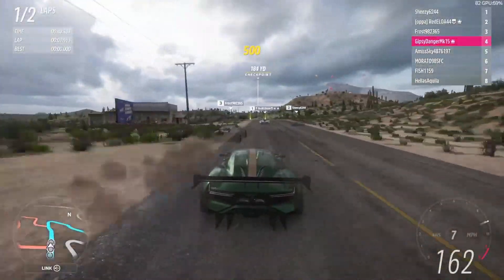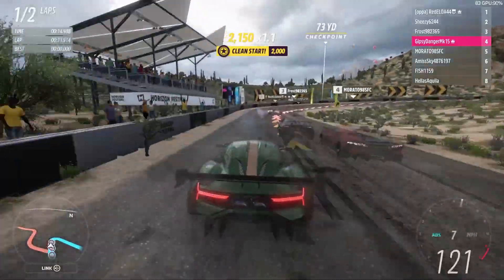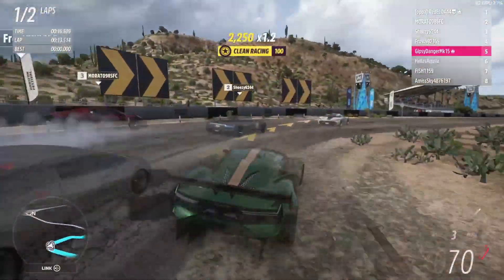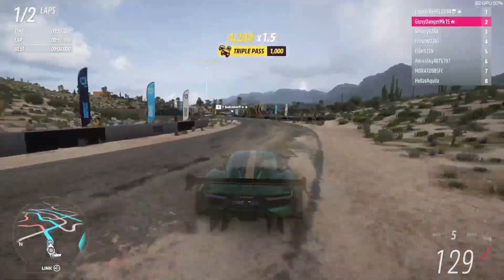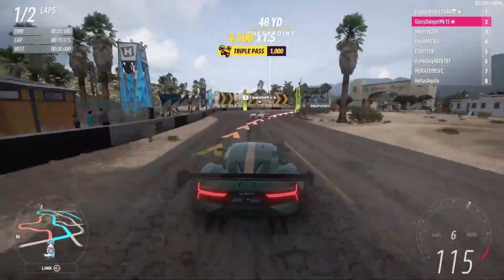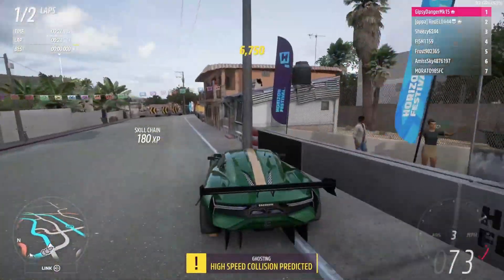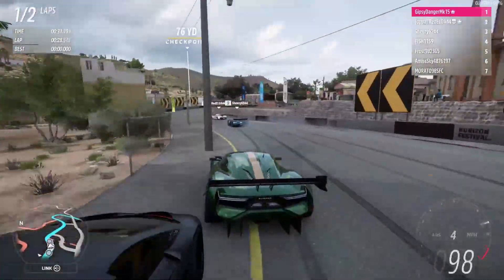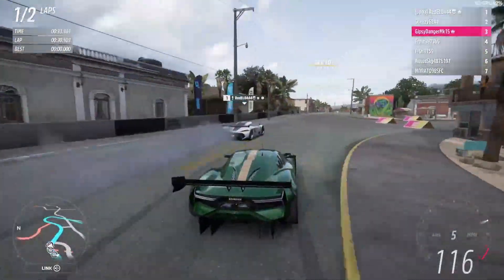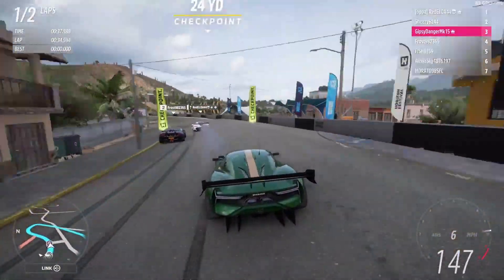In Forza Horizon 5, the online meta in S2 Open Racing is almost always going to include a Brabham, a Ferrari FXXK Evo, a Mosler, or a Koenigsegg CCGT. Those cars appear all the time when racing, and typically the Brabhams are the top performers out of all of them. In this video, I'm going to go over my tune with my Brabham, show you the upgrades, and then show you how it performs to hopefully give you a cutting edge in S2 online racing.